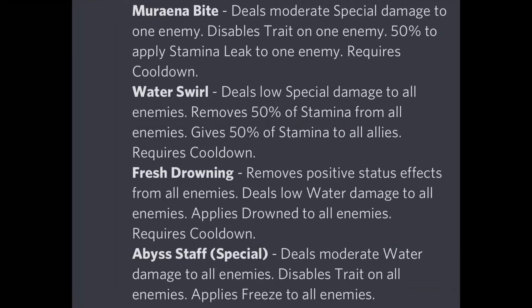For the last move we have Fresh Drowning, which removes positive status effects from all enemies, deals low water damage to all enemies, and applies drown to all enemies. This is again a very great move — it removes positive status effects, deals low water damage, and provides a DoT. Drown also removes stamina, which works in conjunction with moves like Moriana Bite and Water Swirl.